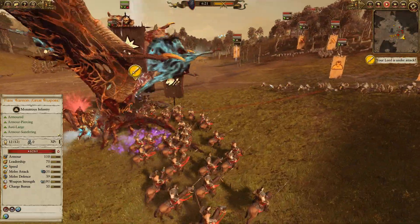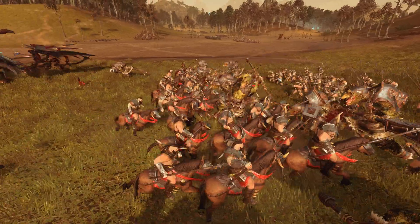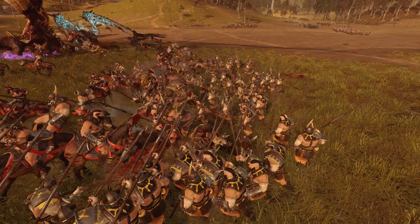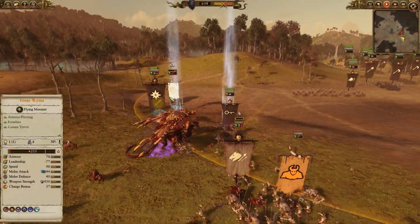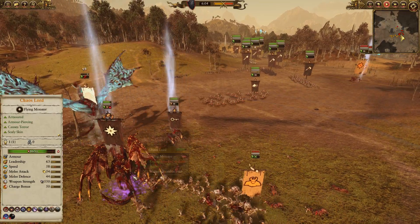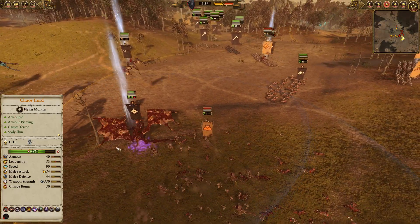That's a lot of resources down almost immediately. I'm going to charge these Marauder Horsemen in just to block these Femir and these Spears from coming in and supporting this engagement. Femir with great weapons, of course anti-large armor-piercing, a very strong unit — they could do a lot of damage. But we are able to shatter that Frost Wyrm. I try to get back up into the air, taking a few attacks from those Femir in the back, but we are able to get back up.